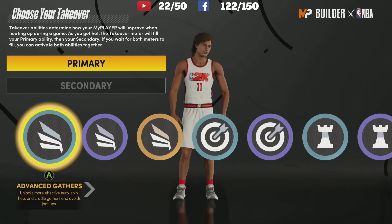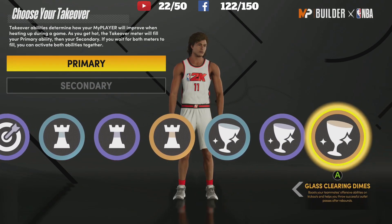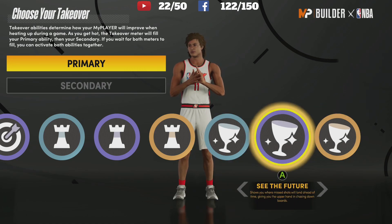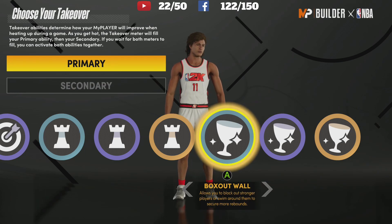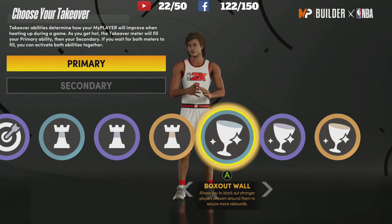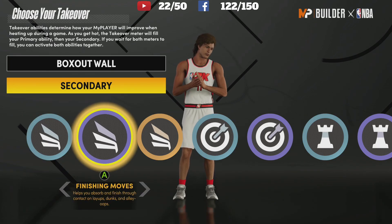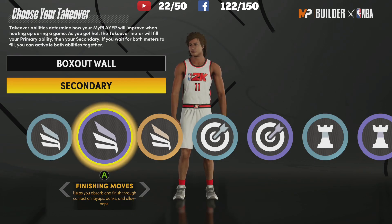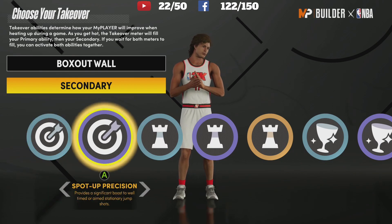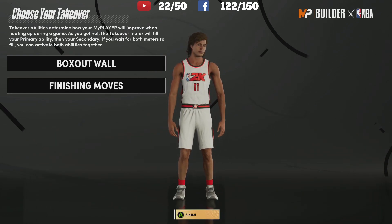For takeover we've got slashing, shooting, and even playmaking available. I want rebounding to start out. I'm going to do box-out wall just so that if somebody gets in position I can swim them easy and get the boards — you can usually tell where the offensive board's going anyway. Then I just love getting contact dunks and layups so I'm going to do finishing moves. Those are my two takeovers: box-out wall and finishing moves.